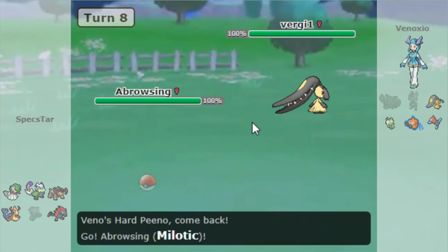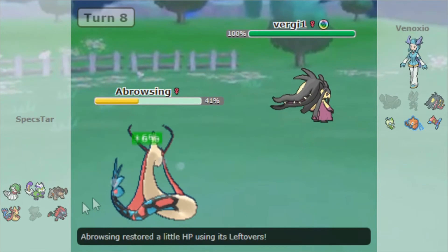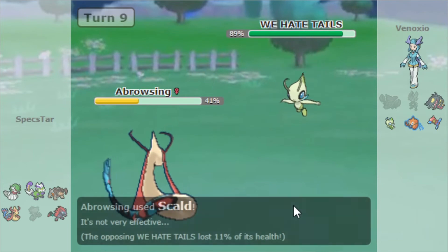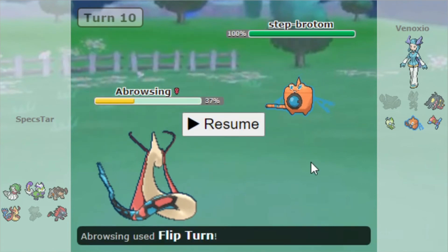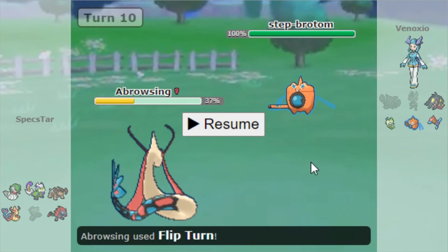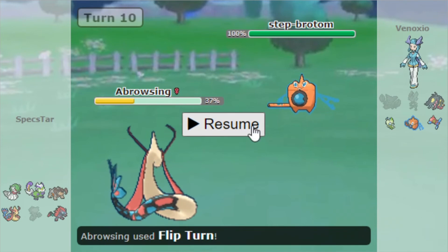He goes into Mawile now and I'm going to switch into my Milotic. Since I no longer need Milotic for Cinderace, I'm willing to go into it here as my first switch-in. He switches into Celebi. I just went for Scald — I wanted to get that damage off on Mawile if he decided to come back in. With Celebi, I actually decided to click Flip Turn, because I thought there was a very high chance of him clicking Thunder Wave predicting Tornadus. I'm much more willing to risk my Milotic going down, so I clicked Flip Turn. And he does U-Turn, so that works just as well.